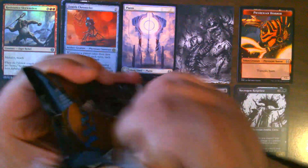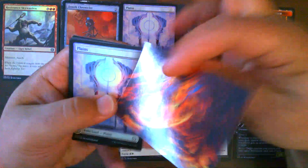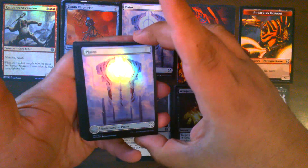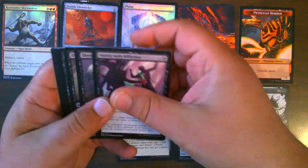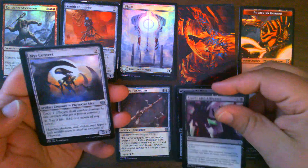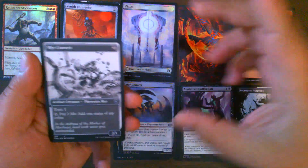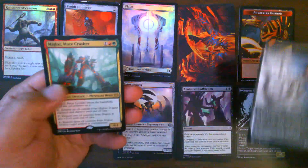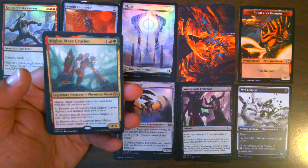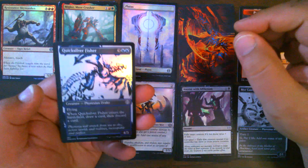Pack number two. We have Free from Flesh, a foil art card, our commons, our uncommons, Mirror Convert for our rare, our Phyrexian card, and then we have Miglaws Maze Crusher — that is our fourth Miglaws, which has seen quite a bit of play in Gruul Aggro decks. We also have a foil Quicksilver Fisher.